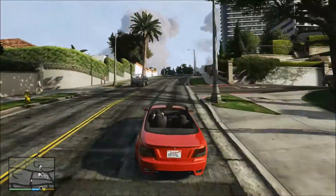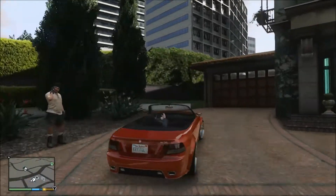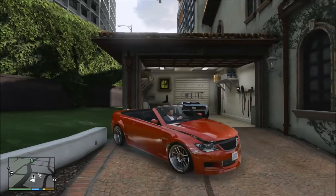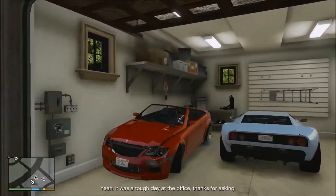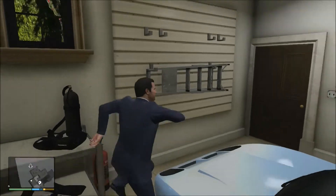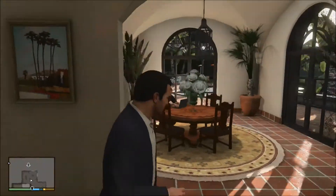What's up guys, Dr. Typo here, and I've got a nifty little easter egg to show you in Grand Theft Auto 5. You can only access this easter egg in story mode, as it requires you to go to Michael's house when there's a little something going on — specifically, you can only see it when Jimmy has his laptop down on the kitchen table.